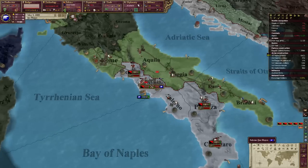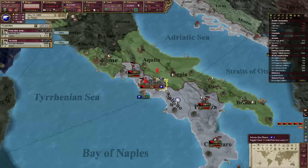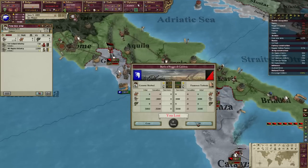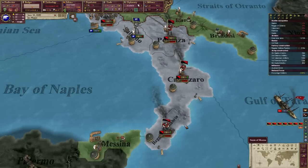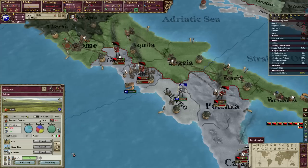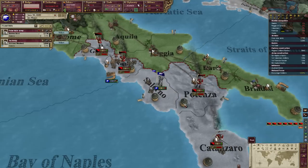Oh crap, we have a nationalist revolt. Retreat, retreat! Where are the Austrians when you need them? We can still pull this off. I refuse to let these guys revolt or take my lovely nation. I don't care if I'm bankrupt — I take loans, we've taken a bunch already. Let's get rid of all this social spending and navy crap — focus purely on army and army production. This is the beginning of the online empire, we cannot let it collapse so early.